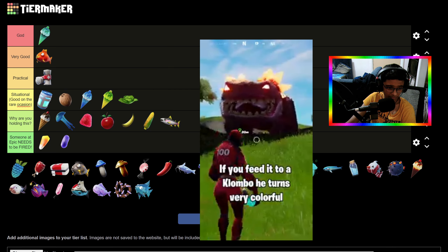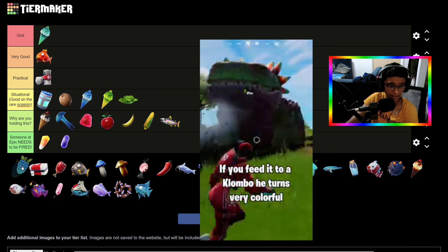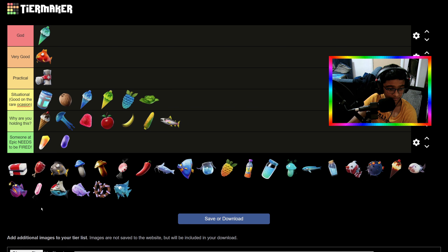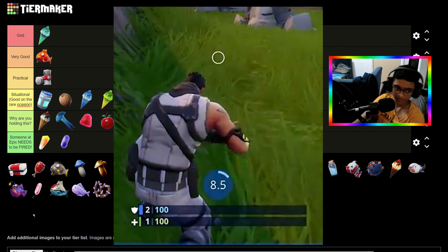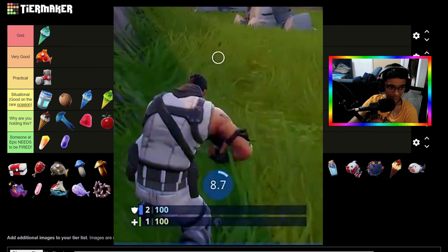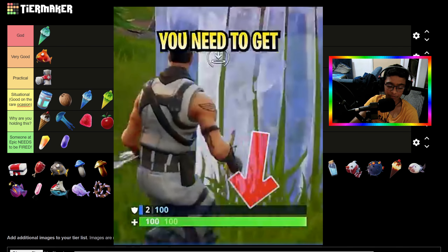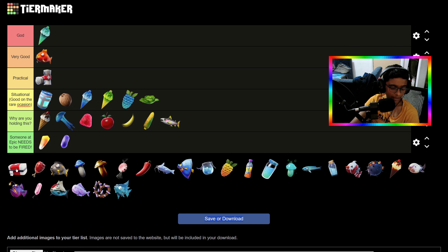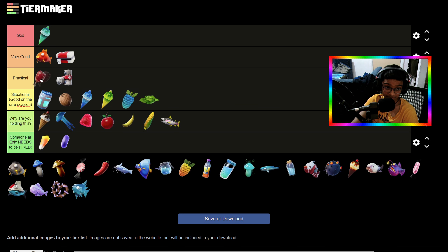Clumberry — this is the thing you feed the Klombo. It heals you for maybe five, ten, or twenty. I'm gonna say that's good on a rare occasion. Then these Medkits — season one OGs — 100 health instant after 10 seconds. We have to put these at least above Very Good, though I think Floppers are still better. As for Meat, I think it's better than Bandages — Bandages are just trash.